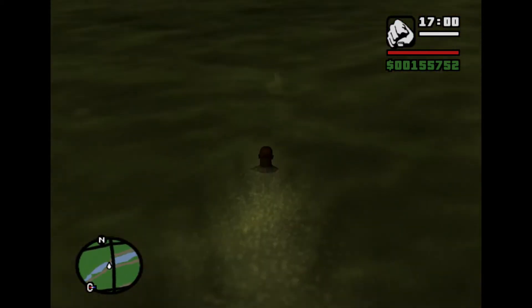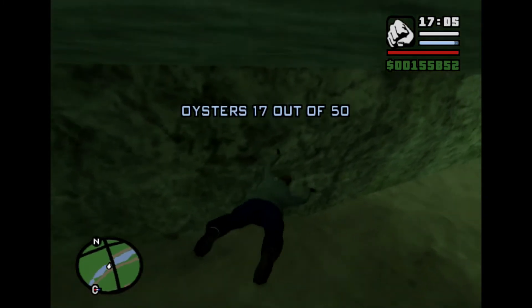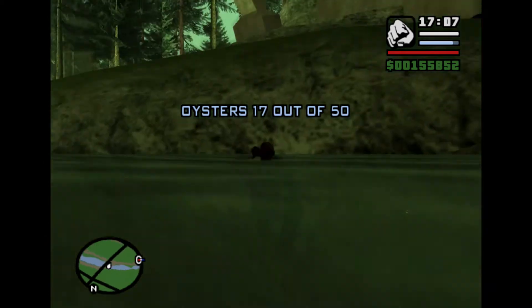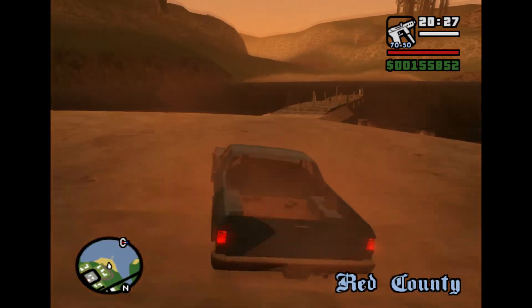Oyster number 17 is under a bridge — the wooden bridge that you go over a couple of times in story mode when doing the race missions here in the Badlands.